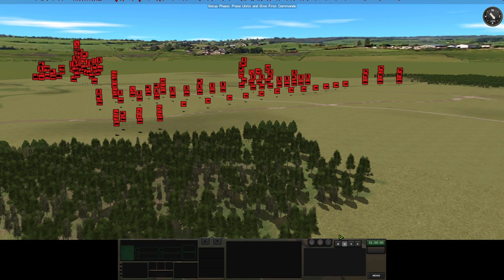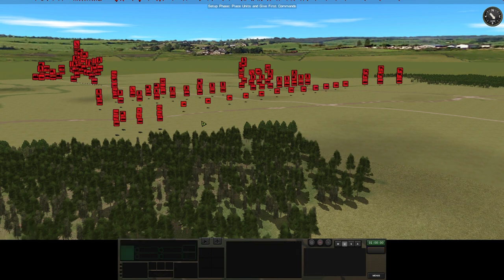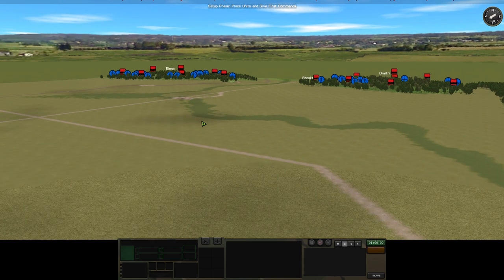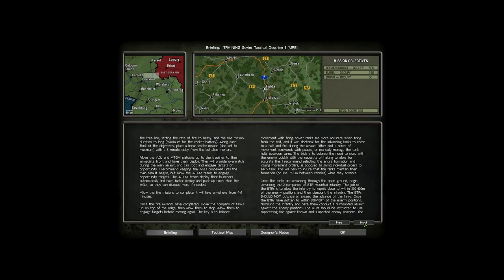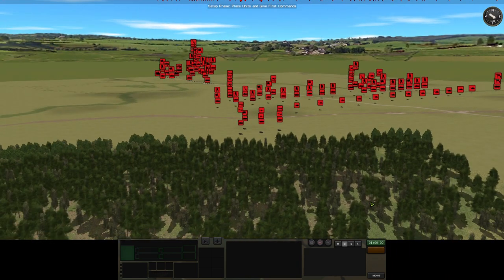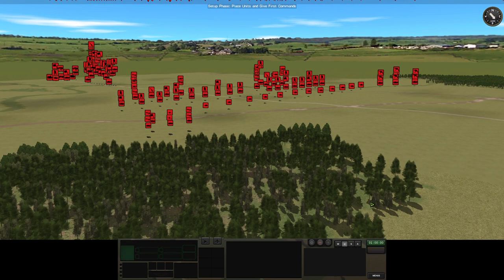Hey viewers, Lance Corporal Joe Hartley here, bringing you a scenario from the Cold War Pack called Motor Rifle Battalion Training Scenario. In front of you are all the units of the Motor Rifle Battalion reinforced with a company of tanks. Today we're going to watch the Soviets conduct a deliberate attack against US-occupied ridgelines. I'll break it down step by step according to how the scenario briefing notes suggest running this operation, and we'll talk about the results at the end.